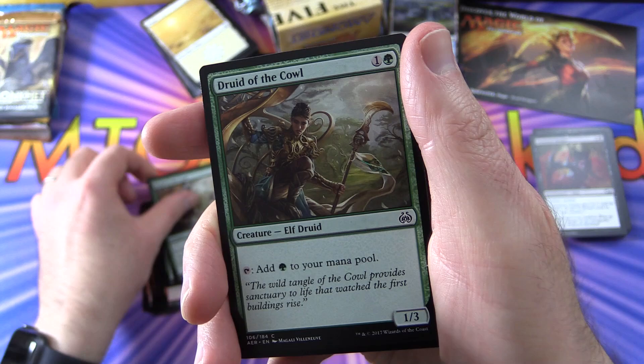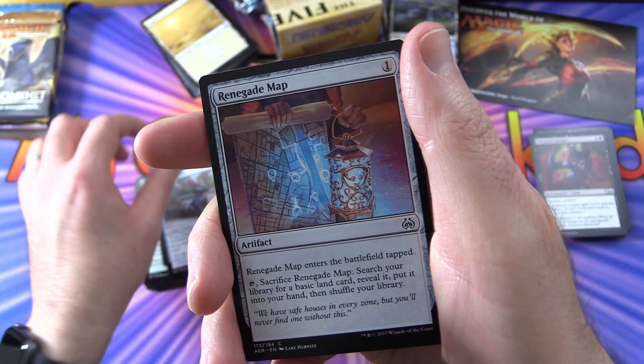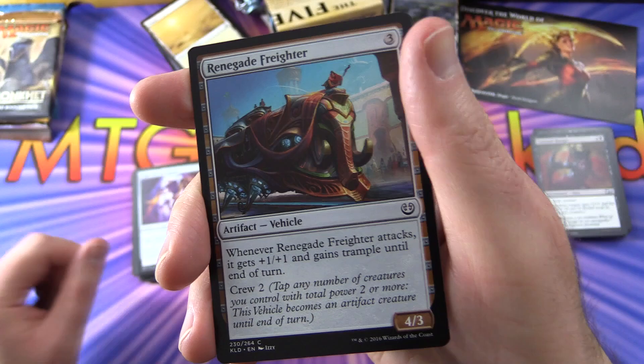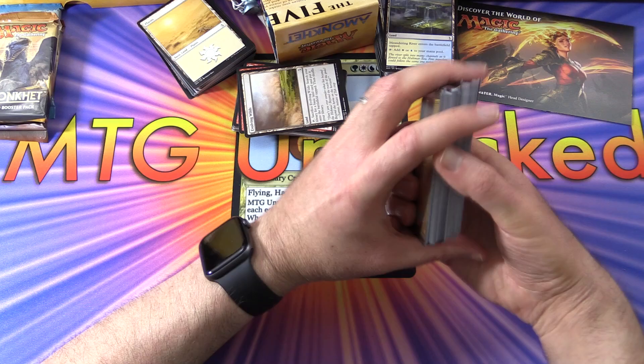Arborback Stomper, Blossoming Defense, Druid of the Cowl, Root Snare, Stalking Tiger — speaking of cats — Wild Wanderer, Greater Sandworm, Wingsnare, Ulvenwald. Filigree Familiar, Renegade Map, Night Market Guard, and Renegade Freighter. Vehicles are a big thing in Aether Revolt and Kaladesh — you can crew them by tapping creatures with total power two or more, and the vehicle becomes an artifact creature until end of turn. Iron Tread Crusher is another one. Some people hate vehicles, others love them — leave a note in the comments.